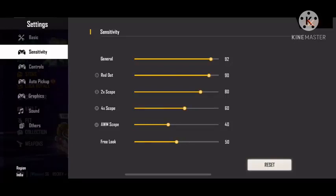Before the update, with general and red dot set to 100, the headshot looked good. But after the update, when I set it to 100, my headshot doesn't look right. I think the sensitivity is increased. I increased the sensitivity to 90 and 92 for general and red dot, and then my headshot looks good.